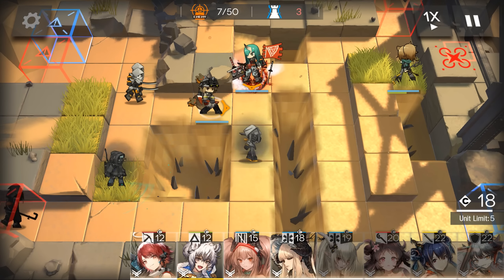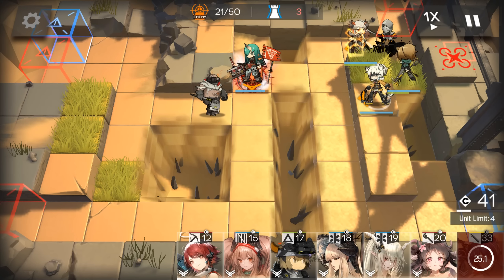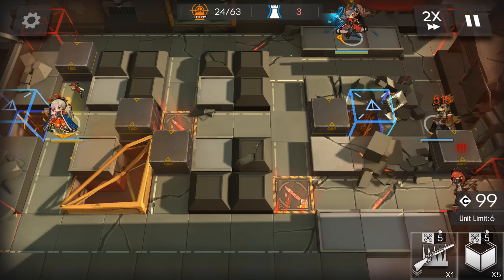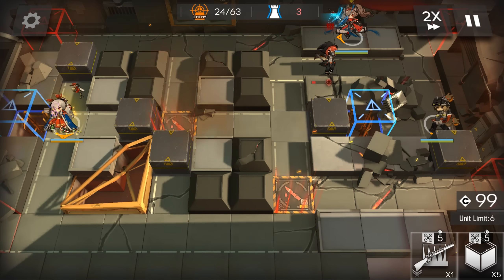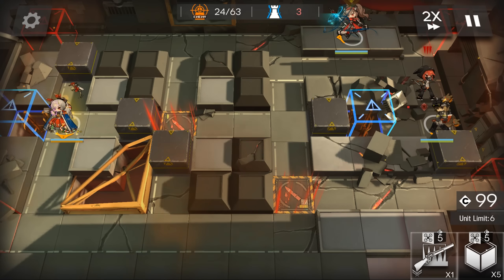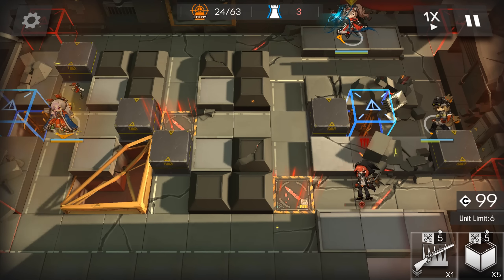The specialist class is kind of a jack-of-all-trades sort of group. Specialists can excel at immobilizing enemies through various methods such as setting traps, stunlocking, assassination, and pushing or pulling enemies like ragdolls. This class is definitely the most complex one out of all the other groups and requires a fair amount of brainpower to use properly.